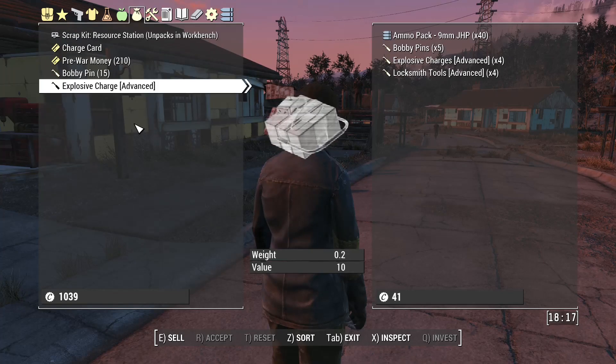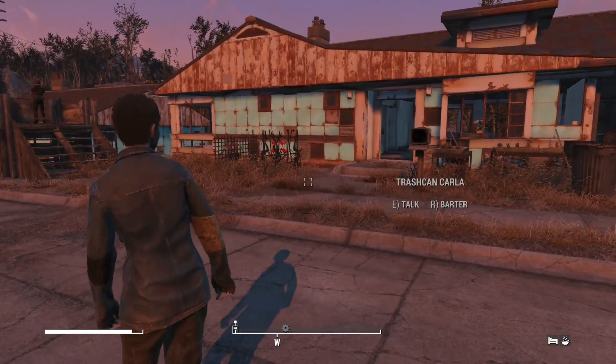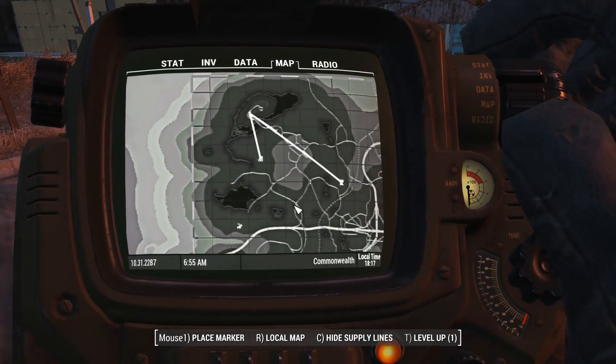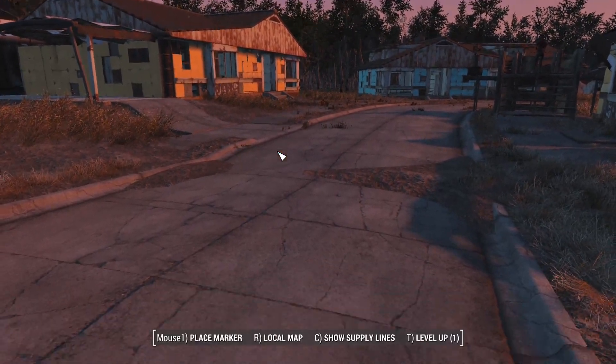I've got food. I've made a resource station so that we can get stuff. Here we are - should we manage to get over to Sunshine Tidings, I can do something about it.